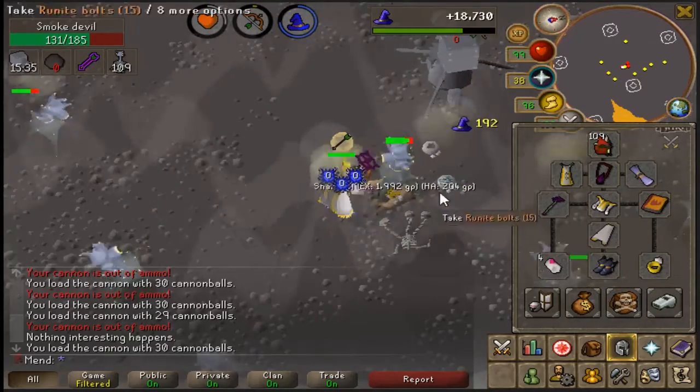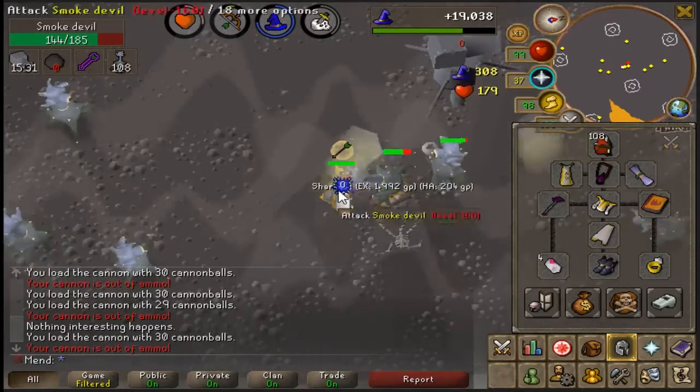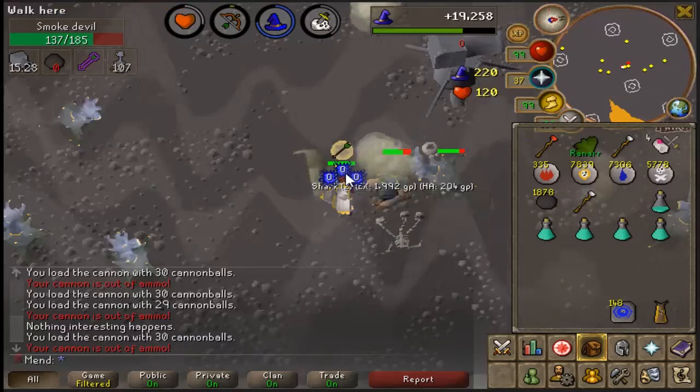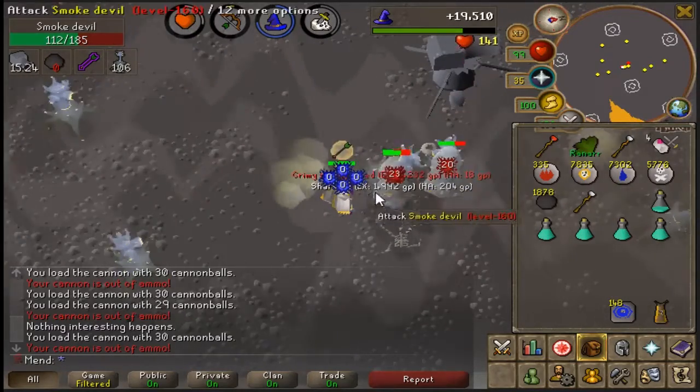I'm making sure that I'm using Prayer because I don't want to end up like Roydy — RIP Roydy. This is a pretty good task. I haven't gotten an Occult from these guys yet, but I already have one, and I'm obviously wearing it right now. This is the best gear I think I have for these, because I don't have Ahrims yet or anything, so I need to go back to Barrows. I also want to get a Karils top and a full set of Barrows armor.